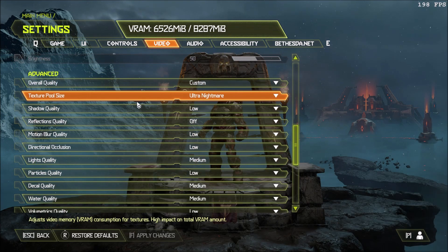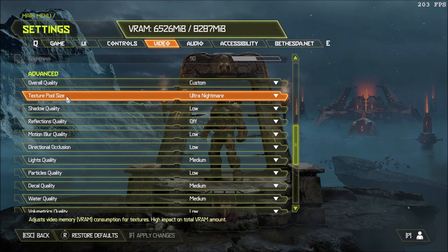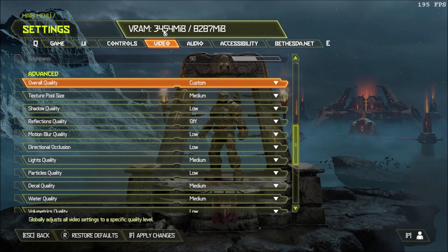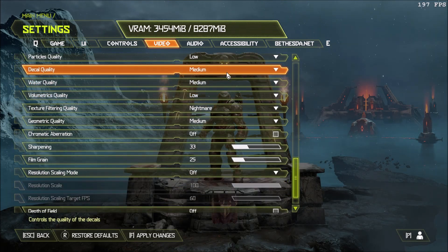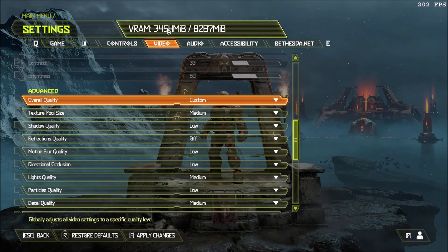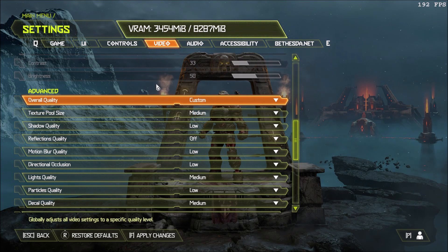Now let's start with the graphic parameters. The first one is texture pool size — this really depends on your VRAM and video card. The game shows your total VRAM and what you're currently using. If you have around 4GB of VRAM, go with medium. If you have less, go with low. The VRAM usage will adapt depending on the other parameters you change, so always keep an eye on it and give yourself a 10–15% cushion — you don't want to be too close to your VRAM maximum.